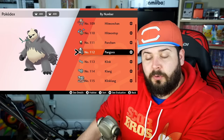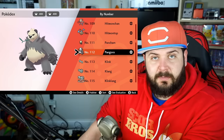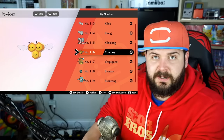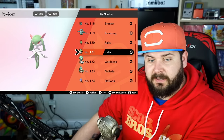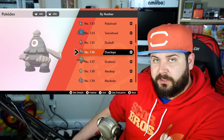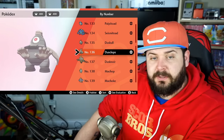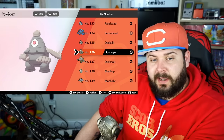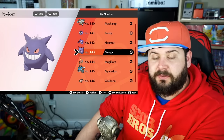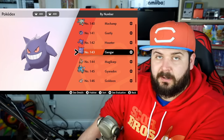Pancham, upon hitting level 32, only if there is a Dark-type Pokémon in your party, will it evolve into Pangoro — he's easily influenced, don't let him hang out with the wrong group. Combee evolves at level 21, but only if it's female; if it's male, it does nothing forever. Kirlia can evolve into Gardevoir at any level, however only male ones can evolve using a Dawnstone. To evolve Dusclops, it needs to be holding a Reaper Cloth and you have to trade it, then it will evolve into Dusknoir. It's worth noting you can catch Dusknoir in the wild. Same thing for Machoke to Machamp and Haunter to Gengar — both need to be traded, and both can be caught in the wild.